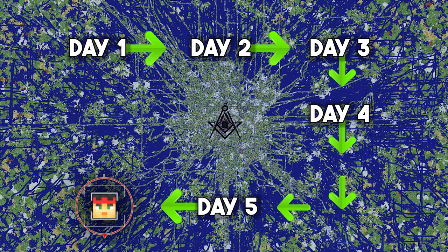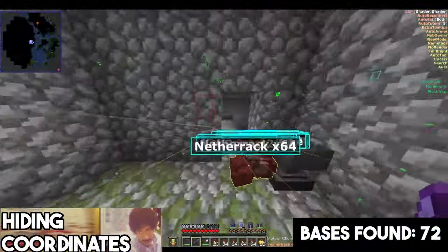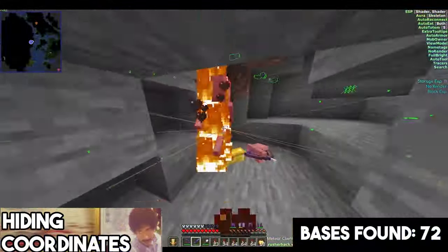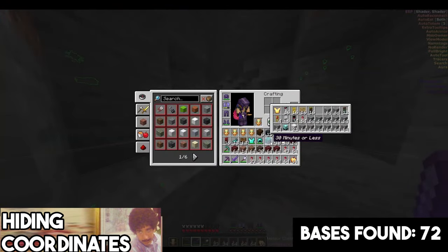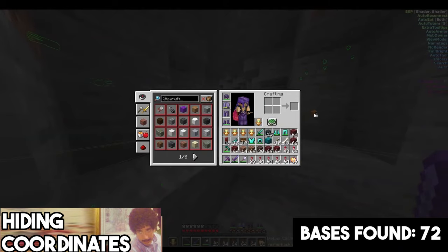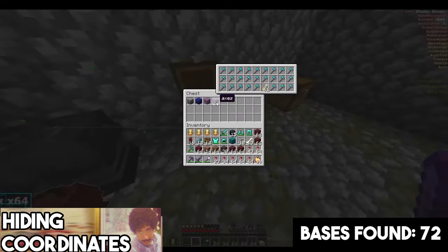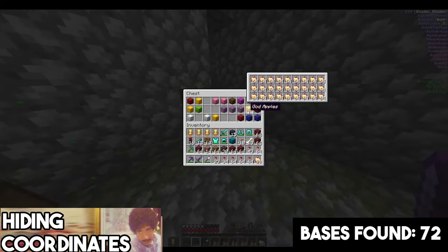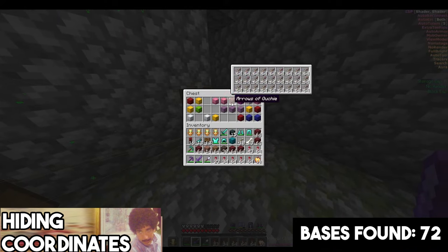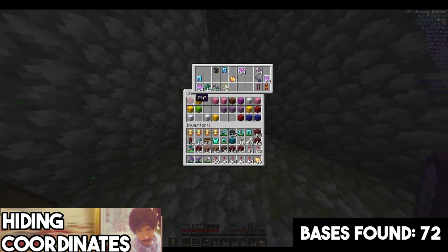On day six, I started in the southwest corner of spawn, having done nearly three quarters of my journey. The first thing I found was a dead body next to a dungeon stash — my guy was so close to getting rich. We found a little stash — that is a very good start.